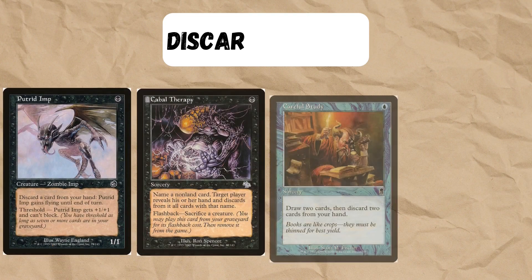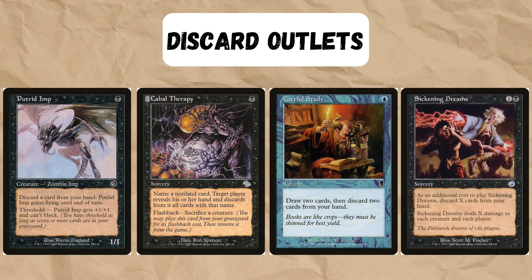We need a way to get these cards into our graveyard to bring them back, so these cards do that. Cabal Therapy is also really nice because we can use it on opponents as well as ourselves, and the flashback works well with Symbiotic Worm.